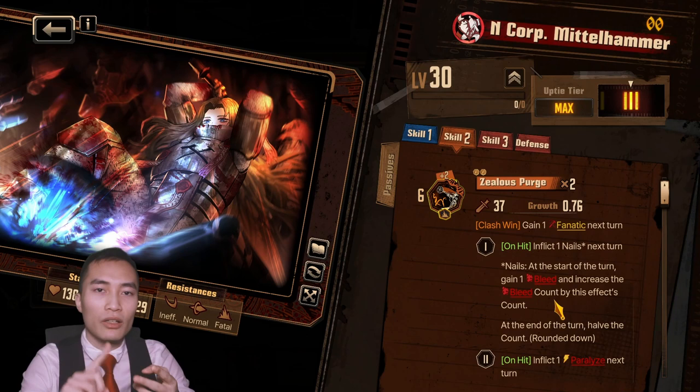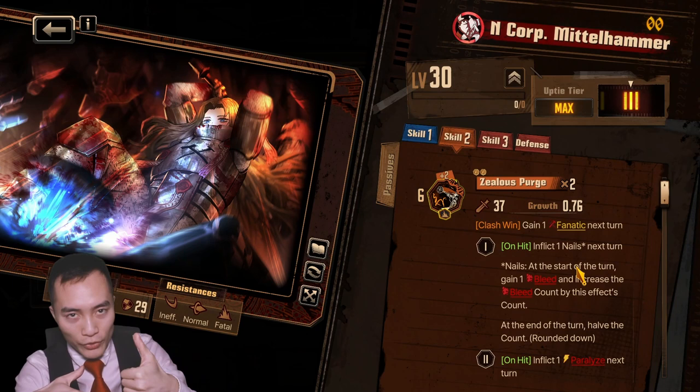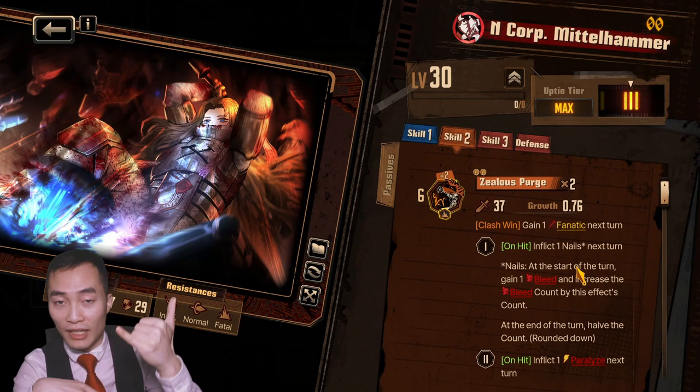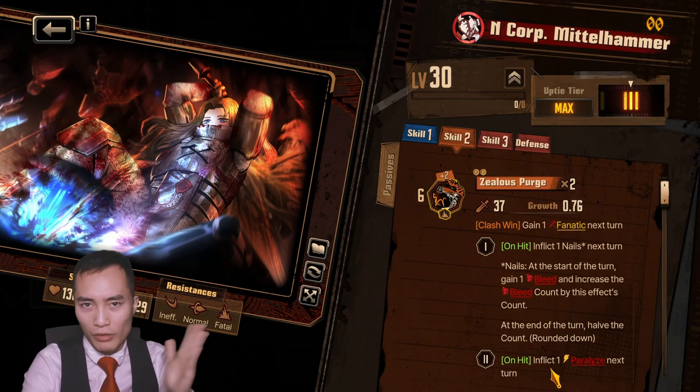1 bleed damage for 1 instance, but if this person had say 6 nails applied on the enemy, then when those 6 nails all get applied this turn, next turn they will take 1 stack of bleed so that 6 nails will turn into 1 stack of bleed and 6 counts of bleed — so 6 instances of 1 bleed damage — but then your nails will go from 6 to 3. Also this attack inflicts paralyze for next turn as well, so it's kind of good as a debuff.